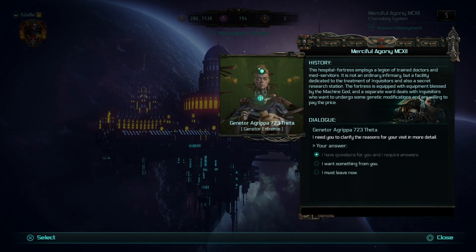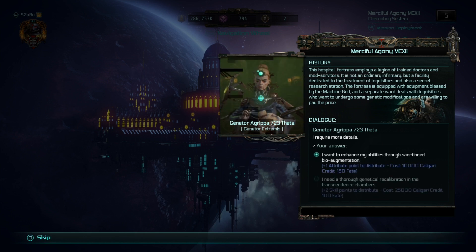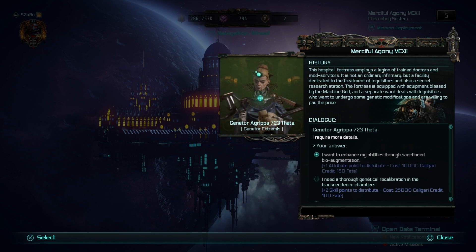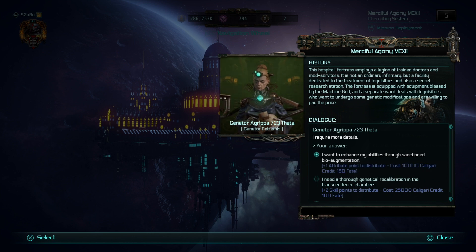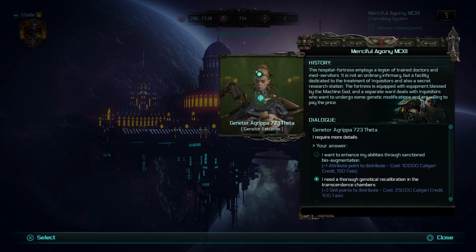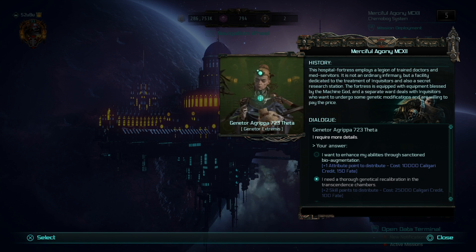She has three options: I have questions for you, I want something from you, or I must leave now. If you select 'I want something from you', you have two options. First: I want to enhance my abilities through sanctioned bioaugmentation — that costs 10,000 Caligari credits and 150 fate, and gets you one additional attribute point to distribute. Or: I need a thorough genetical recalibration in the transcendence chambers — basically two free skill points at the cost of 25,000 Caligari credits and 100 fate. So that costs more credits, less fate.